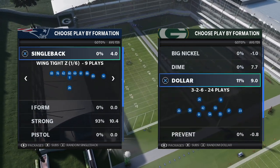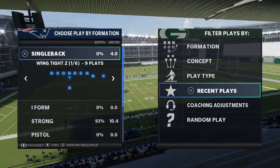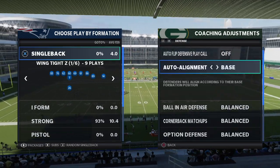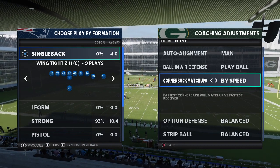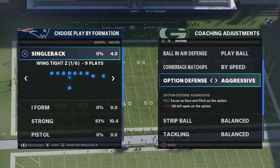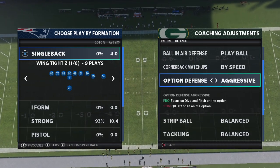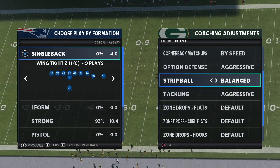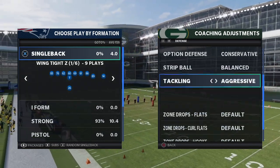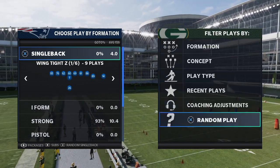We're going to talk about man coverage. Basically, you go into coaching adjustments — you're going to go to man align, ball and air defense, play ball, cornerback matchups by speed, so you don't get beat over the top. Option defense on conservative, tackling on aggressive. Zone drops are typically on 20 to 25 yards.